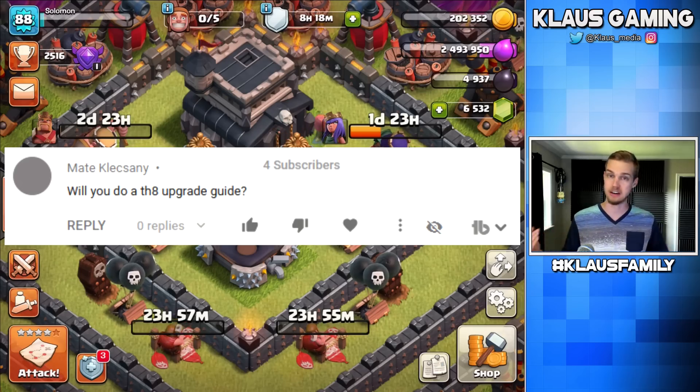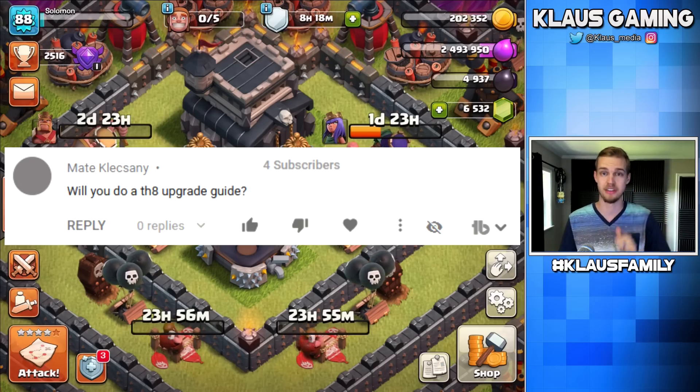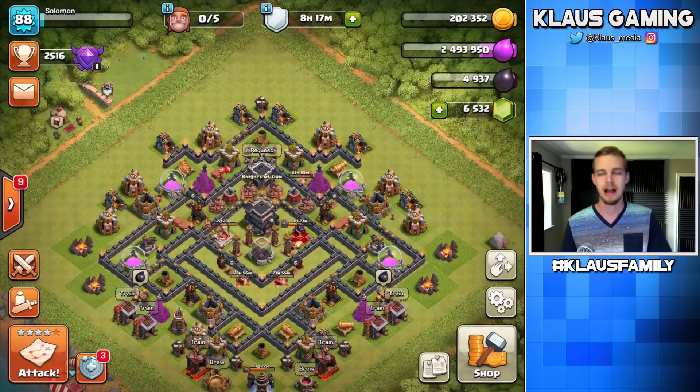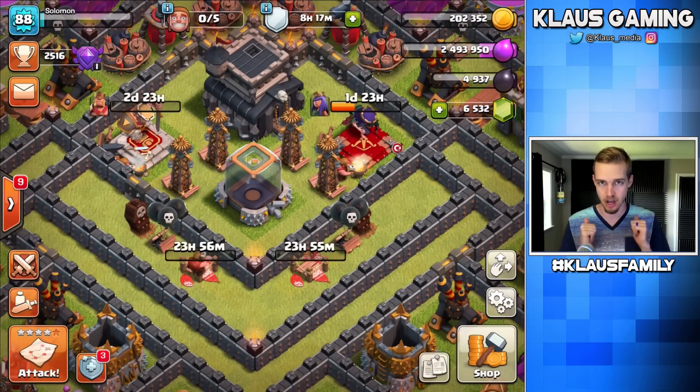So the old Town Hall 8 upgrade guide is still relevant — it still is perfectly fine, there's nothing that really has changed. I don't feel like I need to make a new guide if it's going to have the exact same information as the old one. I know you guys that are Town Hall 8 or lower maybe feel a little bit left out, but the older guides are relevant and still work. If you really want me to make a Town Hall 8 upgrade guide, check out the comment section — I'll have a pinned post and give it a thumbs up. If I get a lot of thumbs up, like a thousand, then we'll probably go for it. So guys, that's going to be it for me today. Thank you Mate for the question. Like this video, hit that subscribe button down below. Shout out to having both heroes upgrading and getting our traps over with — it is awesome. Remember guys, I love each and every one of you, and I will see you all again next time. Bye.